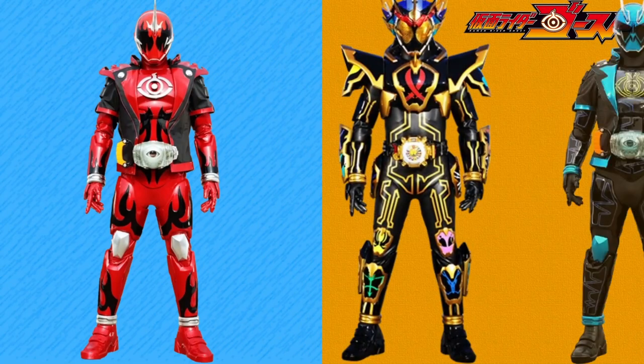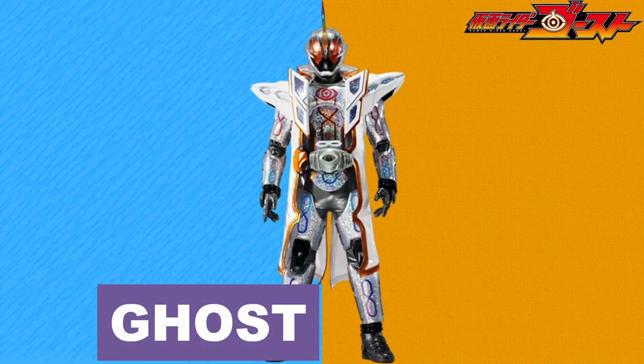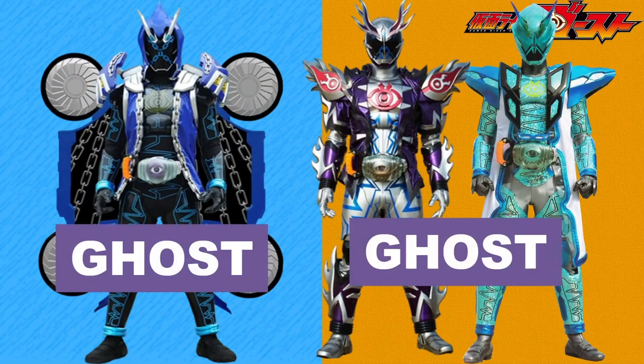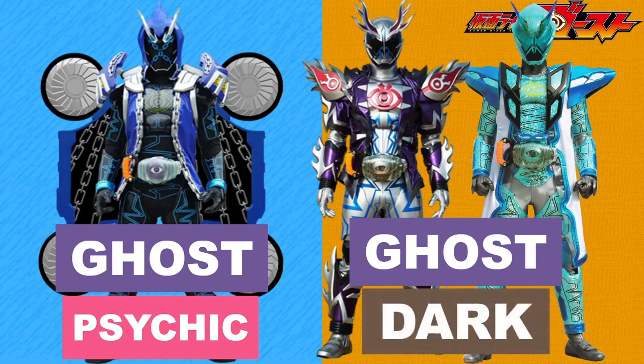Opening Eyes with Ghost. As a preface, all the forms for Ghost have the Ghost type as their primary. While Grateful Damashii and base Specter are just that and nothing else, Toucon Boost is also Fire type due to the firing motifs present. Mugen Damashii wields the power of various emotions in its finishes, and together with the form's design, I feel the Fairy type is the perfect secondary type for it. As for Specter's power-ups, Houdini Damashii is secondary Psychic type because it's based on the Magician, and Deep Specter and Sin Specter are both secondary Dark type — the former because of its connection to the Gammaizers, and the latter because it wields the power of the seven deadly sins in its finishes.